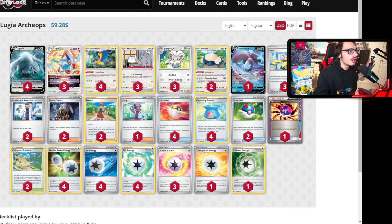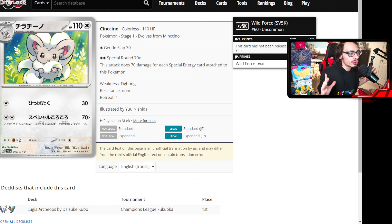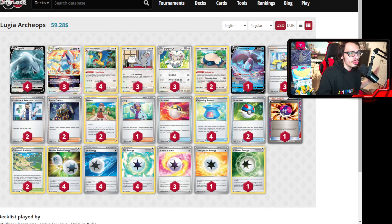It's all because of Cinccino. This card is literally what makes Lugia a playable deck in the new format. It's got the attack Special Round, which for two Colorless energy does 70 damage times the number of special energy on this Pokémon. So if you double Archaeops to your Cinccino, you can put four energy on it, attach for turn, get five energy on a Cinccino — that's doing enough damage to one-hit KO Charizard EX. Roaring Moon cannot Frenzy Gouge a Pokémon with Mist Energy on it. When there's a Cinccino in the active with four energy, one-hit KOing anything in the active spot, you kind of have to answer the Cinccino. It's very similar to Single Strike Tyranitar — this is kind of the new age of Lugia, and it's going to be with Cinccino.